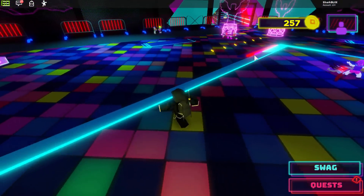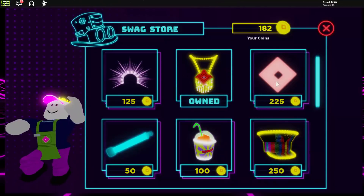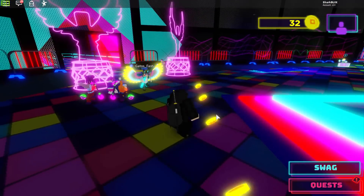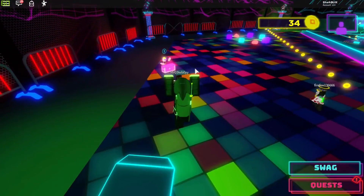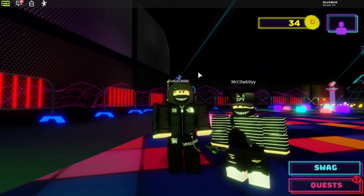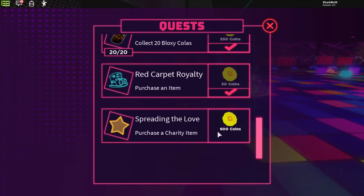I think I've just got two Bloxy Cans in the middle, and there are also some behind the speakers up here if you missed those. I think we've completed every quest. All I've got to do now is buy something from this guy — press F to go to the store. I don't even know if I have to buy everything; I can probably just buy some random stuff. And now I think we might have completed everything.